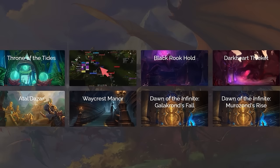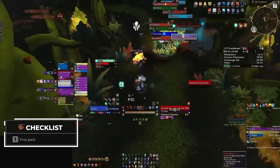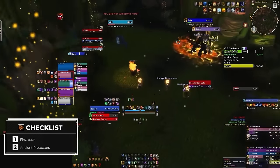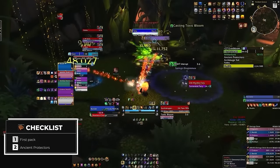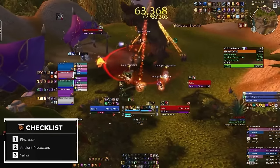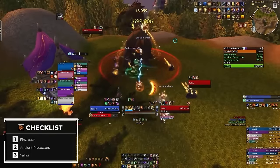Let's continue with the only Warlords of Draenor dungeon on the list, the Everbloom. Here you will be lusting the first big trash pack, because the first boss Witherbark is very trivial and quite far into the dungeon, so holding onto your lust would result in a lot of missed time. Following this, you'll want to use it on two difficult bosses: the second boss the Ancient Protectors, which requires a lot of interrupts so using bloodlust here to skip mechanics will allow you a smoother run — and this will also allow you to have it for the last boss, Yalnu, which although its mechanics aren't particularly difficult, can do a lot of damage as well as spawn an add that must be taken down quickly.